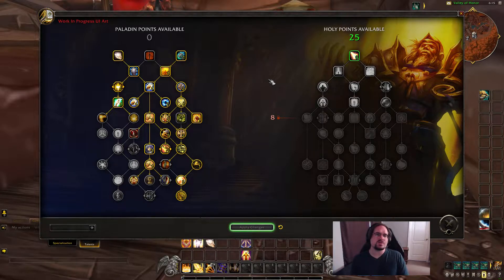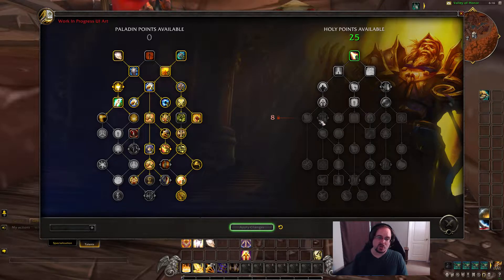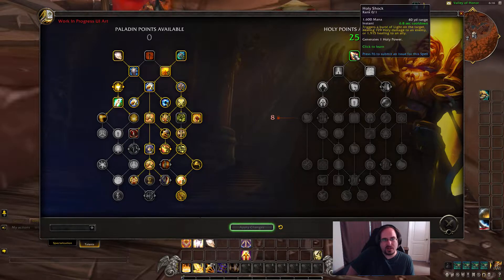Let's get over to the Holy side of the tree. We are going to go through and look at the active abilities first — the ones in these boxes — then our choice nodes with the arrows, and then the passive nodes, the circle ones, as we create our build. So we've got Holy Shock, which we have to pick up. Holy Shock is a very solid ability — it either deals damage to the target or heals an ally and will generate one Holy Power for us.